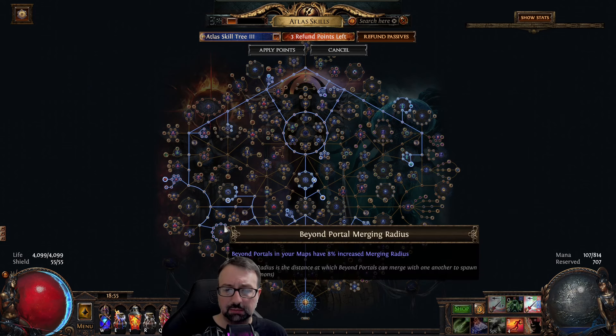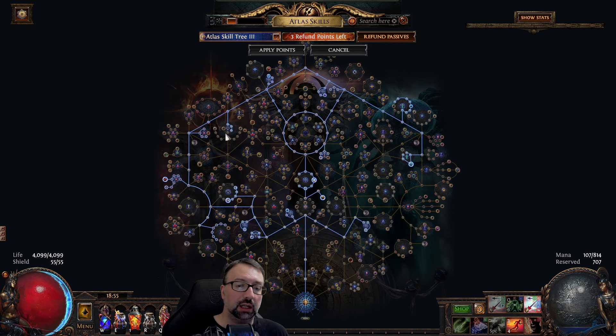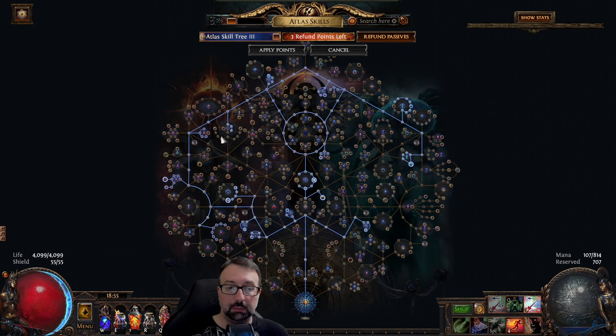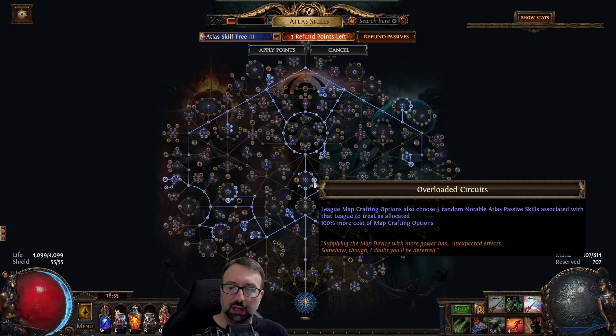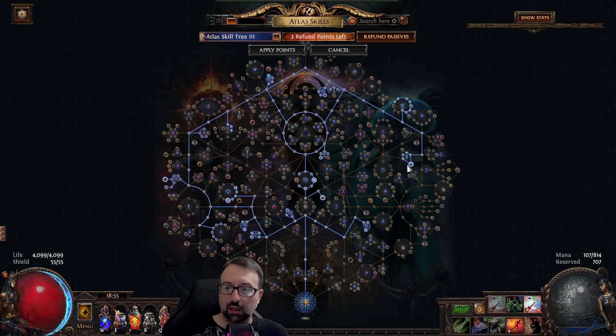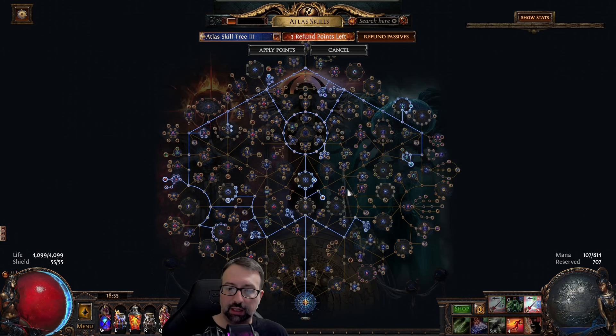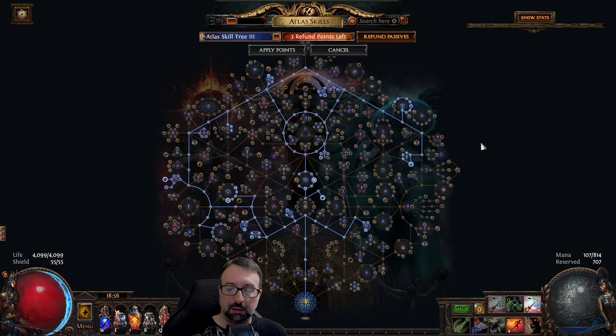I'm also putting Beyond on here. I tinkered around with Legion and a few other things, but I felt Beyond is probably the best here — Beyond does drop maps occasionally, and the pack size focus can be pretty terrific for map drops. There's increased effect of modifiers, invasive adversaries, shrine coming on the back end, and I'm going to fudge in with Overloaded Circuits to get some of the nice Beyond stuff. Map dupe alters and quant alters are going to be pretty huge for this strat.